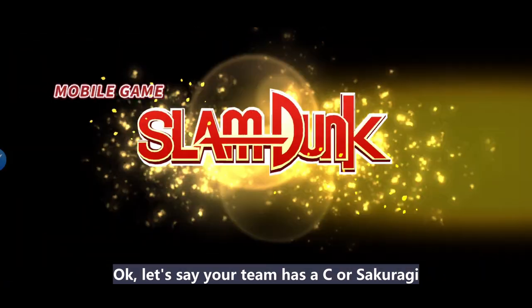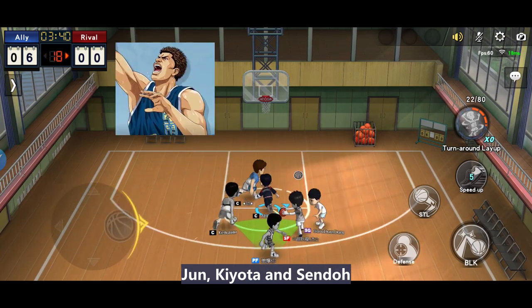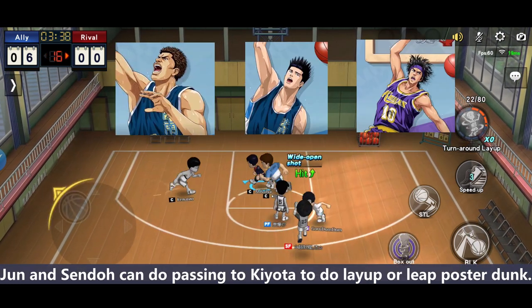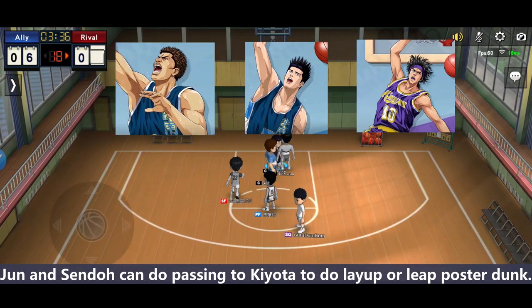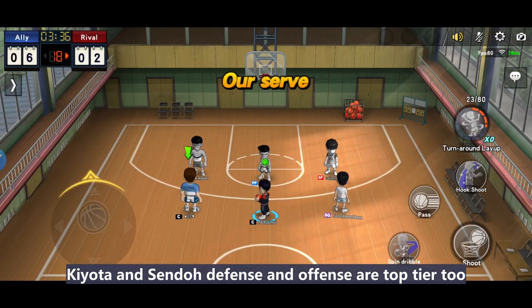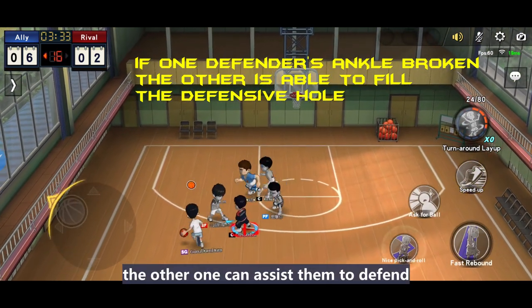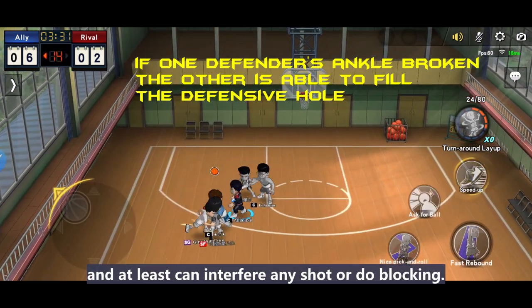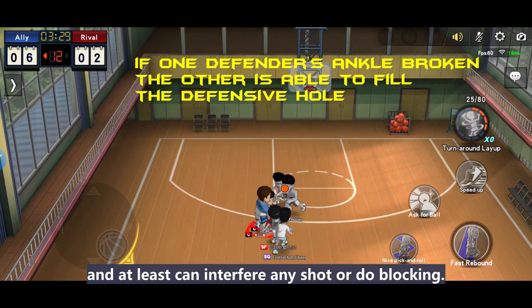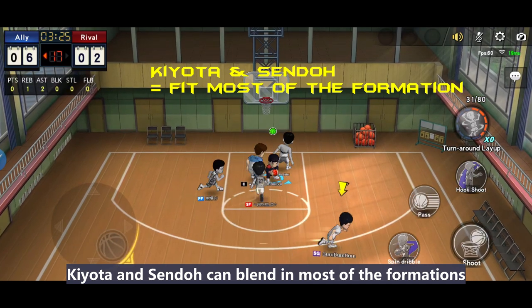Let's say your team has a center or Sakuragi. The best situation will be Jun, Kyota, and Sento. Jun and Sento can do passing to Kyota to do layups or bleeding post-down. Kyota and Sento's defense and offense are top tier too. If one player's legs are broken, the other one can assist them in defense and at least interfere with any shot or do two blocks. From this selection we already know that Kyota and Sento can blend into most formations.